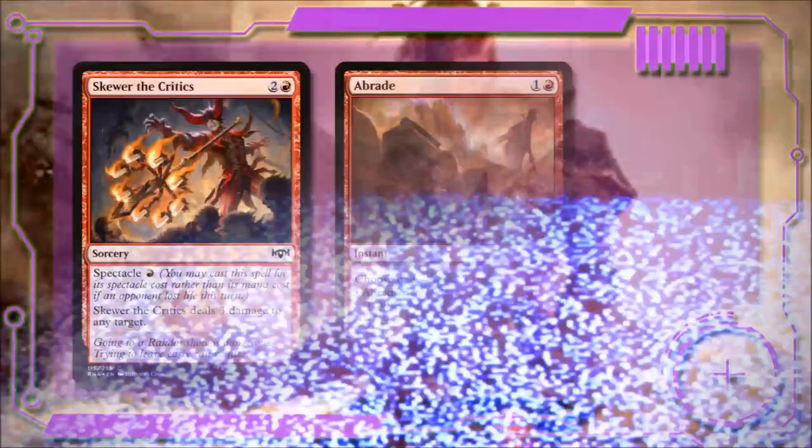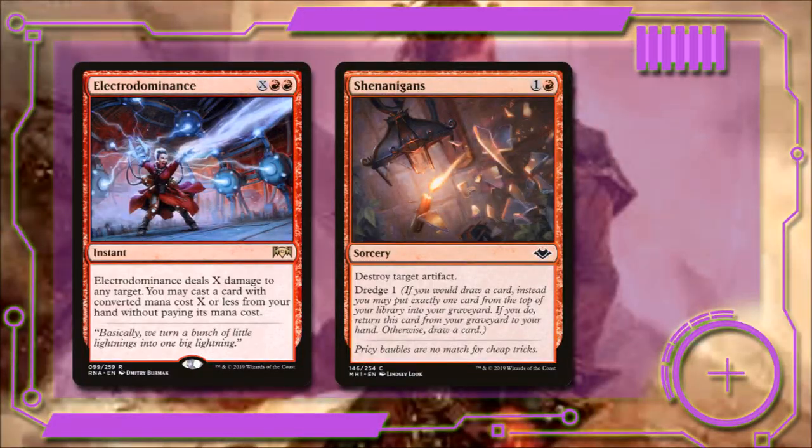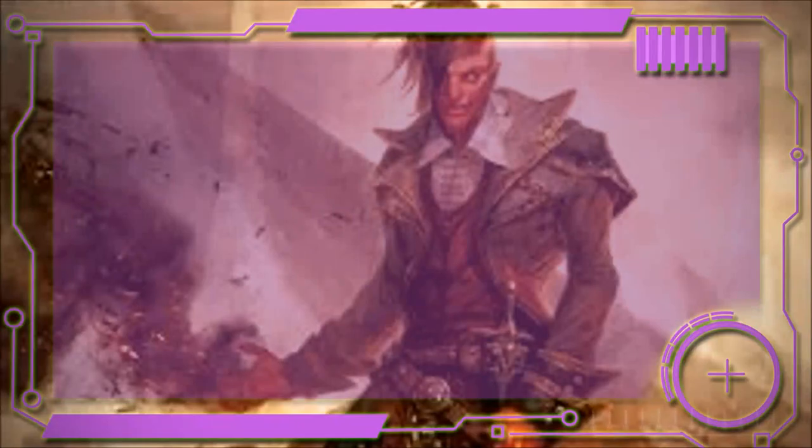First, we have Skewer the Critics. For two and a red it deals three damage to any target, including Planeswalkers, and it has Spectacle for one red. Our Braid for one and a red deals three damage to a creature or destroys target artifact — getting a fireball-style effect and a free spell off of it is pretty awesome. Then we have Shenanigans: for one and a red it destroys target artifact, and if it's in our graveyard we can return it to our hand by dredging one.